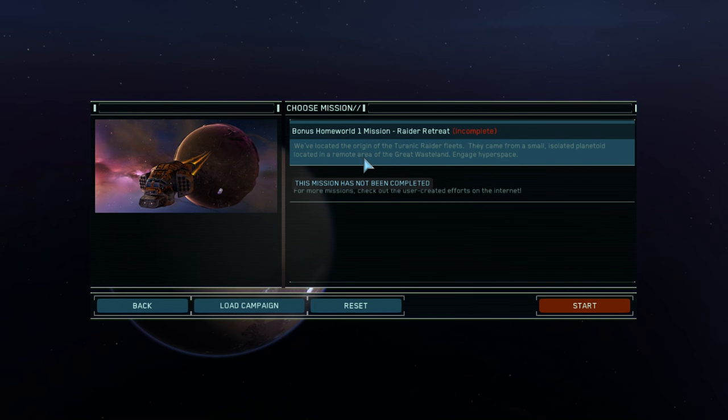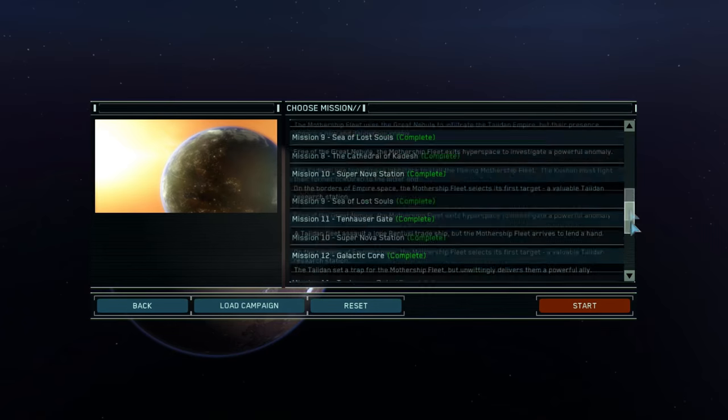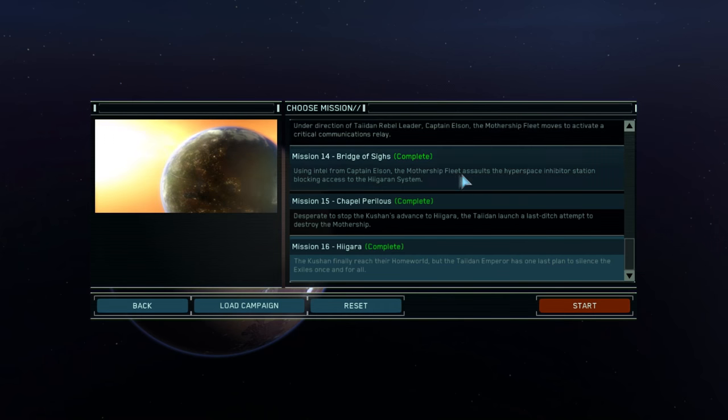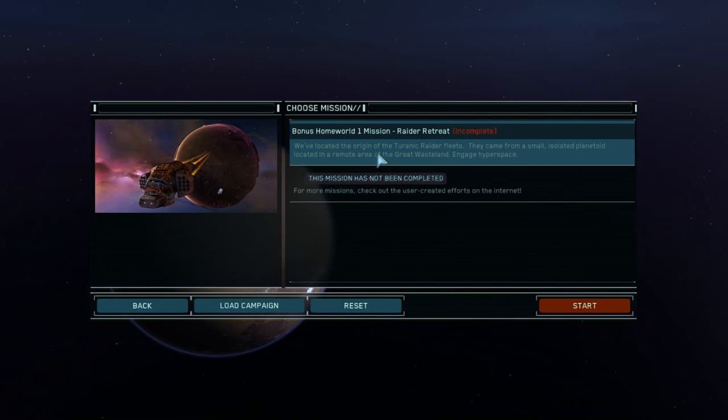So what this is about — this is actually a replacement for level 4. If we look at the campaign, before we go to the Great Wastelands level 5, this would actually be level 4. So right after this... it's basically where we're chasing the carriers for the raiders. They came from a small planet to locate a remote area of the Great Wasteland to gauge hyperspace. All right, so let's go figure out what this is all about. I've never done this — this is blind.